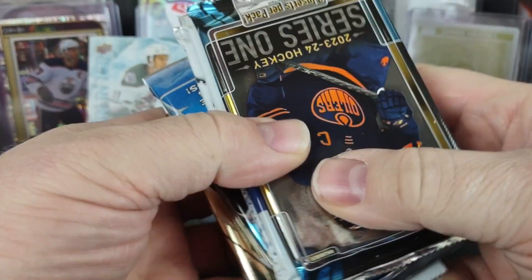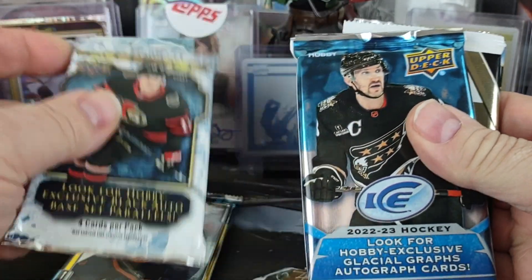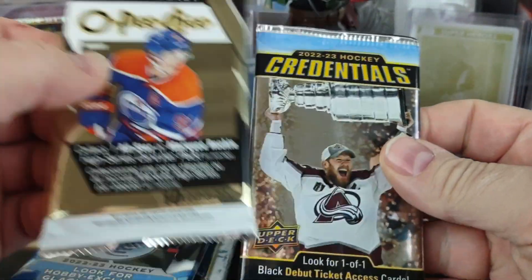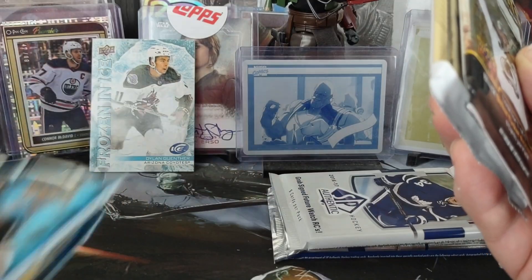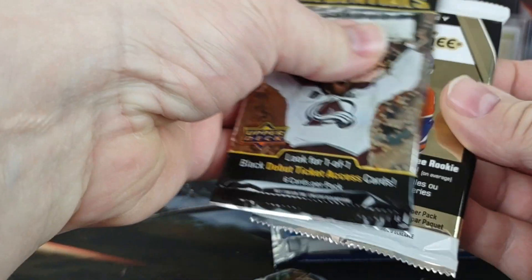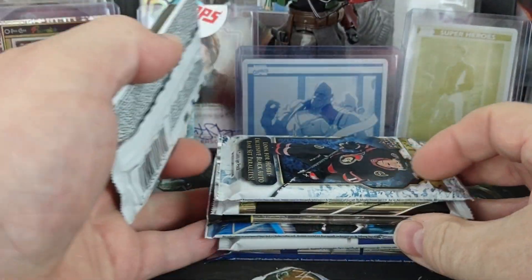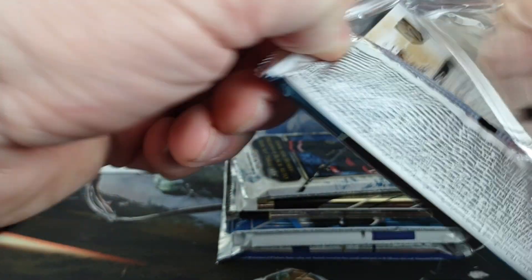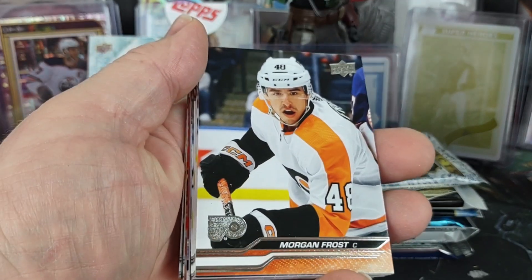Packs in the Platinum box: 23-24 Series 1, 16-17 SPA, 23-24 Artifacts, 22-23 Ice, 14-15 SPA, another OPG pack, and Credentials. We'll start with Series 1 — maybe pull a Bedard short print since we're on the cusp of Series 2.